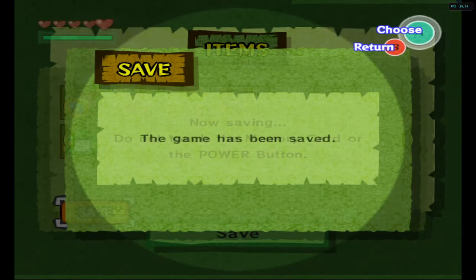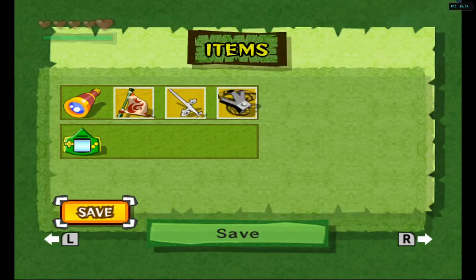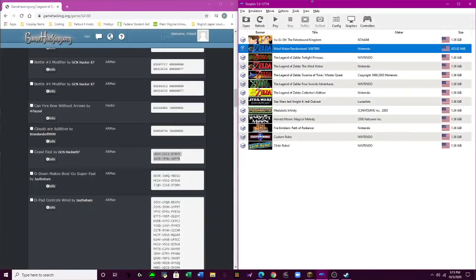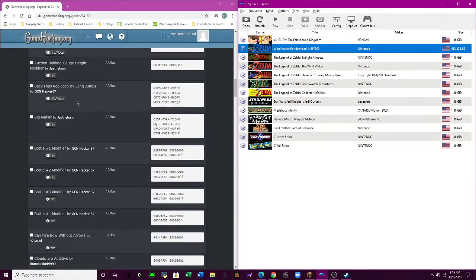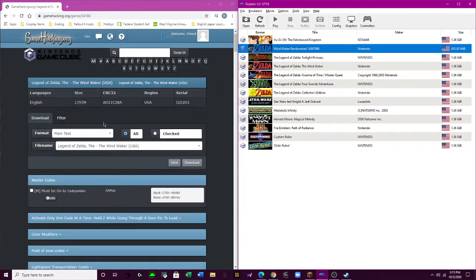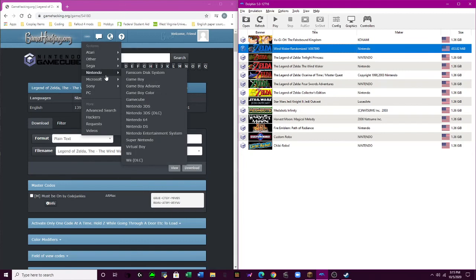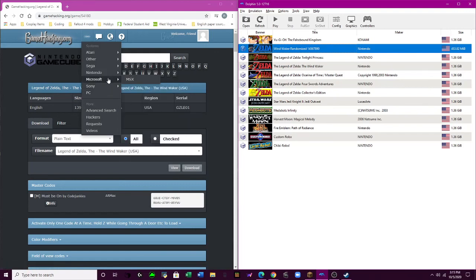As shown twice so far — you just go on GameHacking.org, go up to here, find the system that you're using. Say we wanted Game Boy, Game Boy Advance, Game Boy Color, GameCube, 3DS, 3DS DLC, 64DS — all that. You find it, you put it in, and you run it.